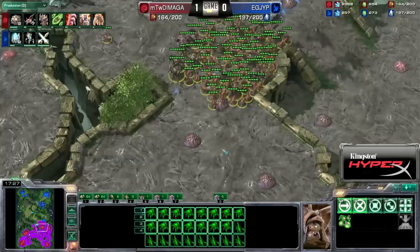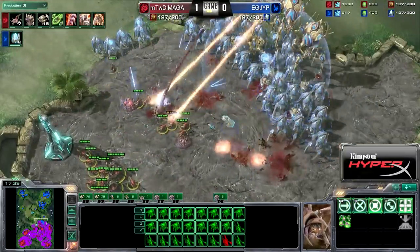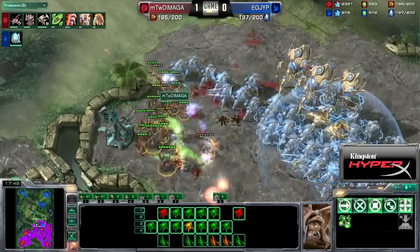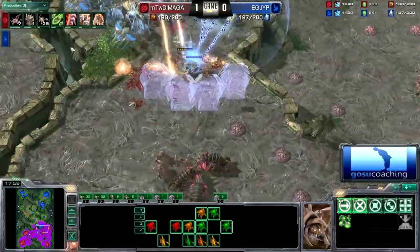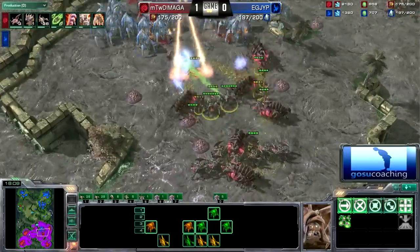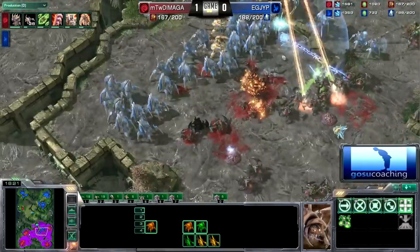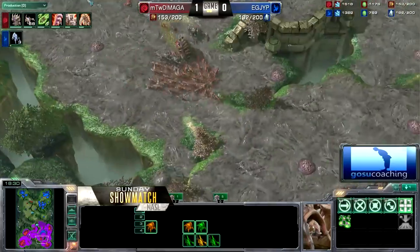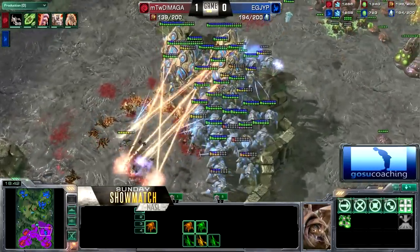Here we go — the first push is starting up, and this is going to catch Damaga in a really tough position. Damaga actually re-maxes with Roaches, not Corruptors, and I don't know what he's going to do against this Force. The Force Fields have started, and Damaga is basically going to forfeit all these Zerglings and Roaches — they're completely dead. Another round of Force Fields goes down. Look at how many units get cleaned up: units lost tab showing 4,000 to only 1,300. Damaga really needs some sort of Corruptor count in this game.